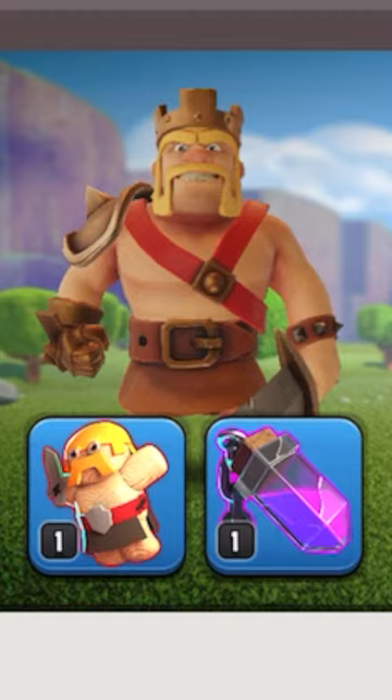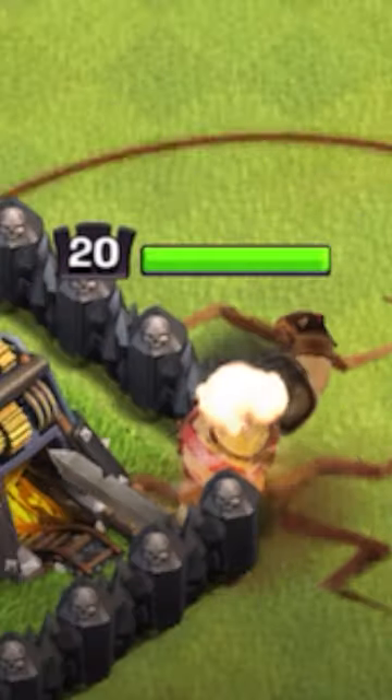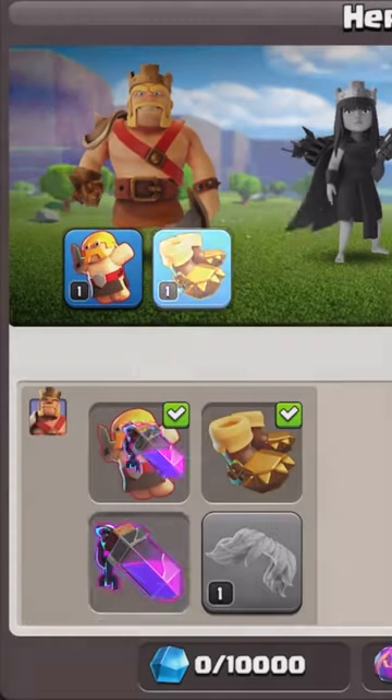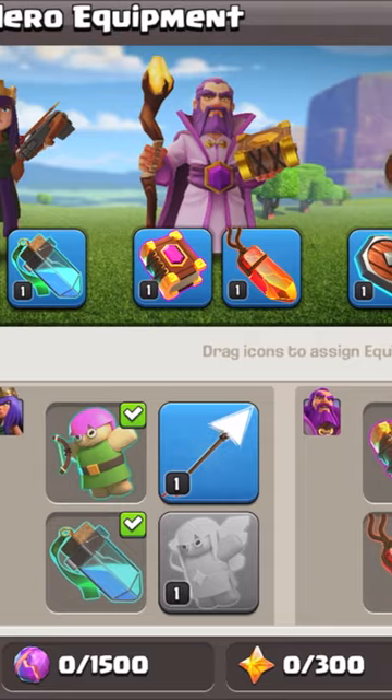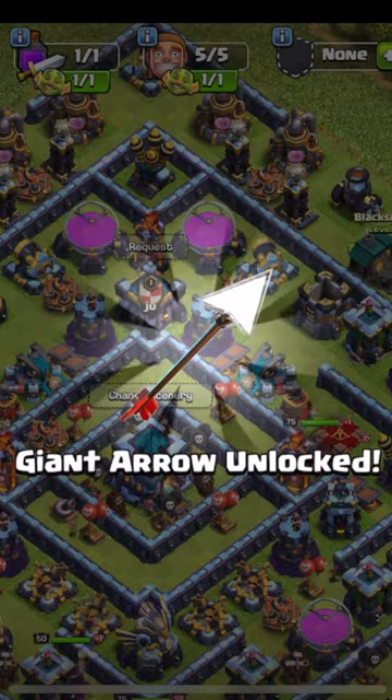are now equipped to your hero and you can change it. What if instead of Iron Fist, you want earthquake boots that destroy walls? Well, just swap it out. Each hero can have two pieces equipped, and you can unlock more by upgrading the blacksmith or won through special events.